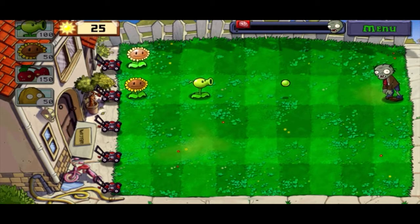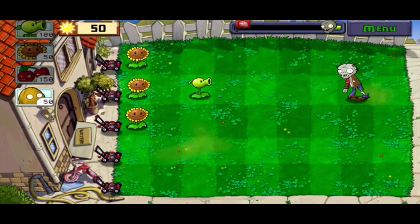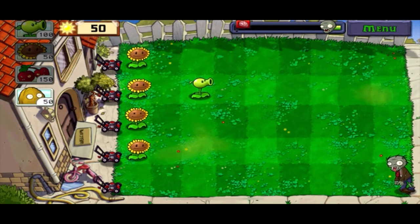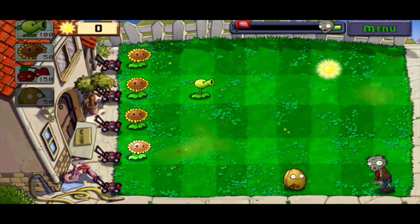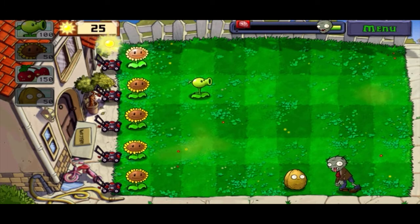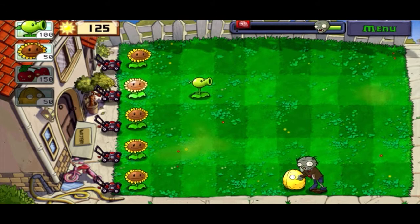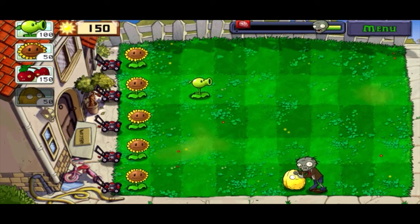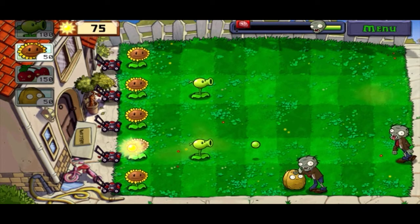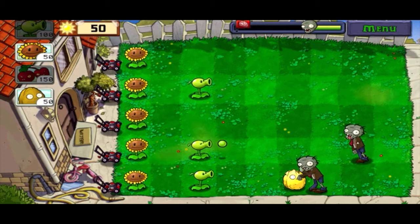Once you have the Peashooter down, you should be fine — no need to stress. Here's a good example: I don't have enough Sun yet, so I'm going to put up a Walnut and get my Sunflowers set up first. That's a totally fine decision — I want to show you how the Walnut works. Usually a plant would have been eaten by now, but since it's a defense-based plant, we have more time. He's going to be eating that for a while, so we can focus on this zombie instead.